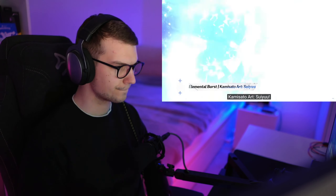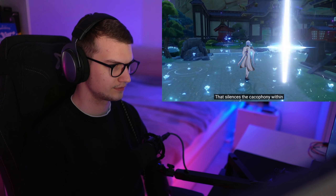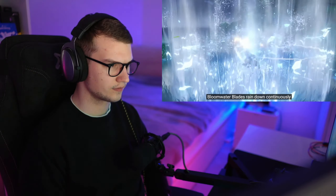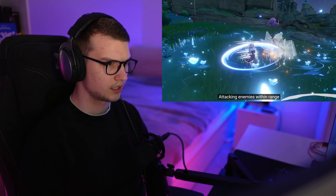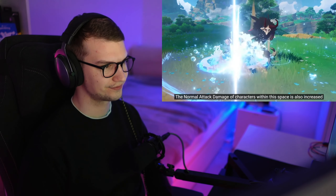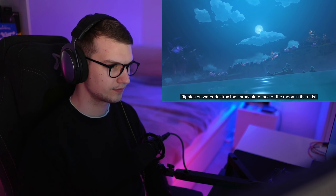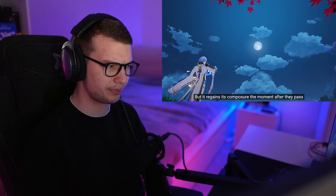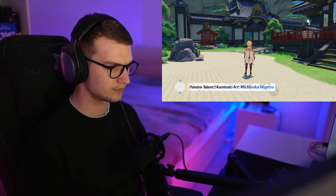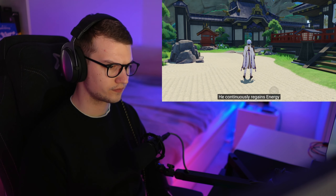Kamisato Art: Suiyu! When Ayato unleashes his elemental burst, he unveils a Garden of Purity that silences the cacophony within. While this space exists, Bloomwater Blades rain down continuously, attacking enemies within range and dealing Hydro damage. The normal attack damage of characters within this space is also increased. After unlocking the talent Michiyuku Hagetsu, when Ayato is not on the field, if his elemental energy is below a certain threshold, he continuously regains energy.